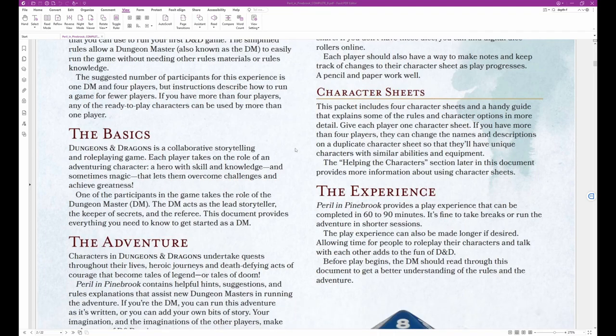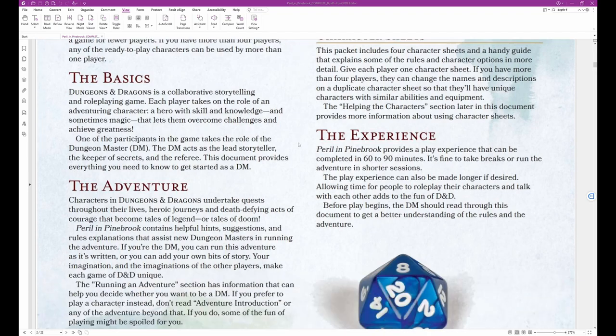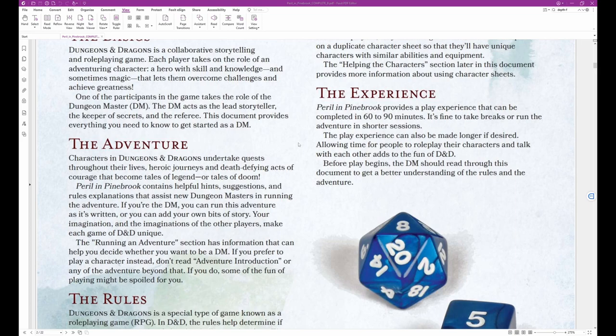Character Sheets: This packet includes four character sheets and a handy guide that explains some of the rules and character options in more detail. Give each player one character sheet. If you have more than four players, they can change the names and descriptions on a duplicate character sheet so they'll have unique characters with similar abilities and equipment. The Helping the Characters section provides more information about using character sheets. Peril in Pinebrook provides a play experience that can be completed in 60–90 minutes. It's fine to take breaks or run the adventure in shorter sessions. The play experience can also be made longer if desired — allowing time for people to roleplay their characters and talk with each other adds to the fun of D&D.